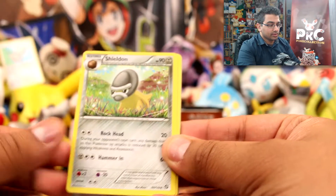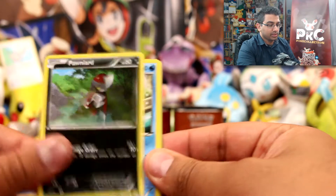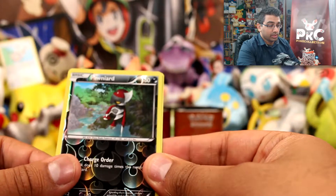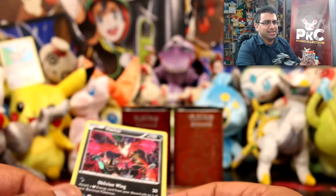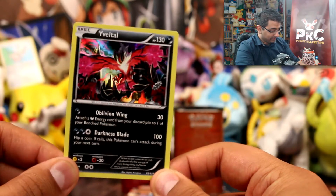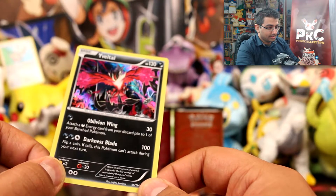In this pack we have Steelix Spirit Link, Shield, Klinklang, Ponyta, Ponyta, Oshawott, Rufflet, Ponyta reverse, and — oh my god — that's really cool. Yveltal! Really awesome, really really cool. It's a nice hollow.